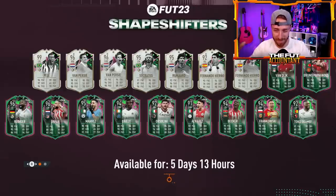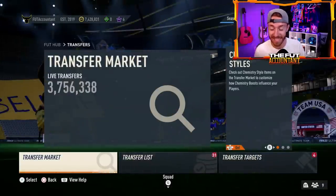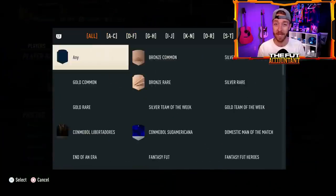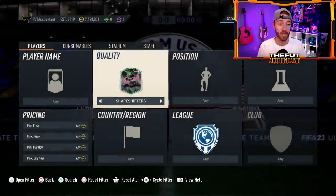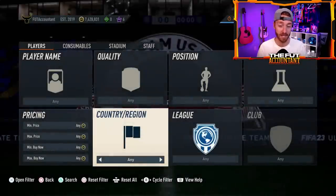Hey guys, it's Nate aka The Foot Accountant. Welcome back to the channel. EA dropped a massive SBC yesterday in FIFA 23 that is crashing prices on the market because it's such good value and it's a very meta player that so many people want to get into their ultimate teams. We've got to look at all of that in today's video and look ahead to Sunday because another shapeshifter SBC leak has been put out from a big club that could impact the market, and today we might be seeing an icon pack that gives us the best chance of the year to pack an icon from one of those top three nations.